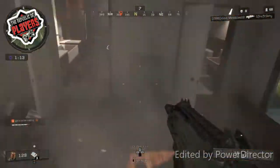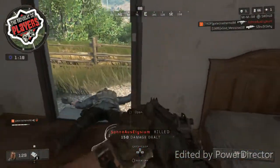Once you land, you must rush into a building to find some essentials for battle, such as guns, meds, and attachments.